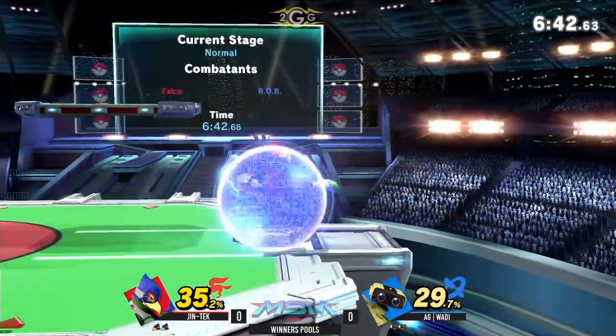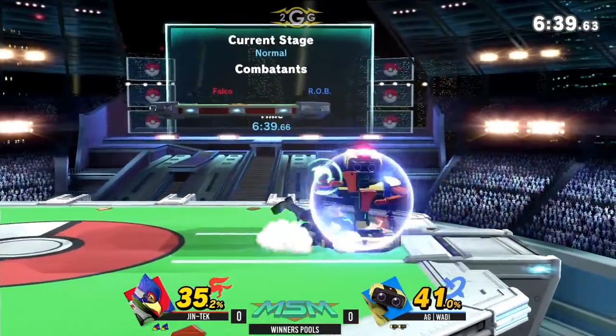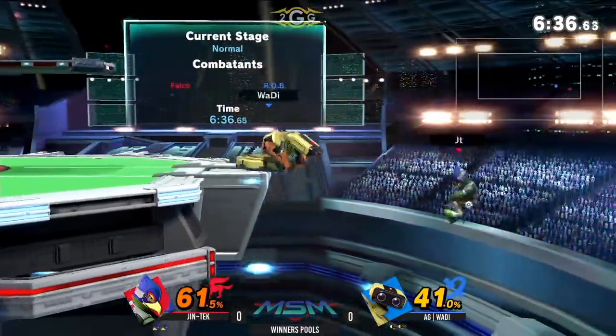We got that throw, charging up the gyro. You can even use the gyro — you can beaver burst with it and start momentum shifting. It's a cool little tactic.